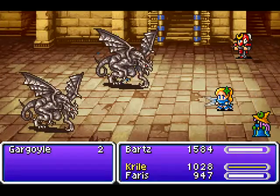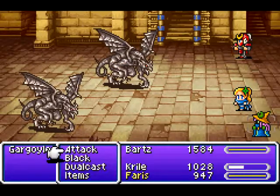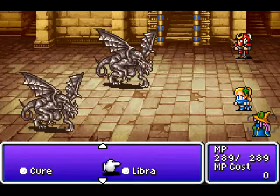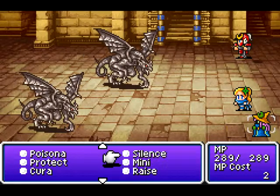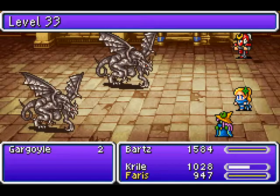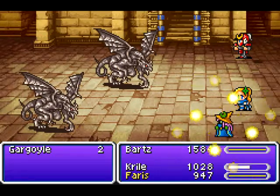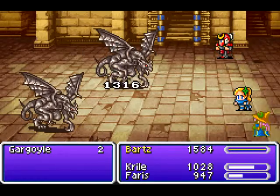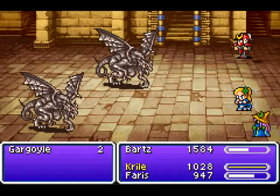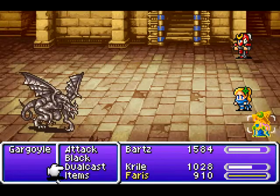Literally gargoyles. Let's use Libra, and you can use Protect. 33, 5000 HP — that's actually not very much. Not weak against anything, but it doesn't matter if they're weak against anything, because I can do that, and also this.